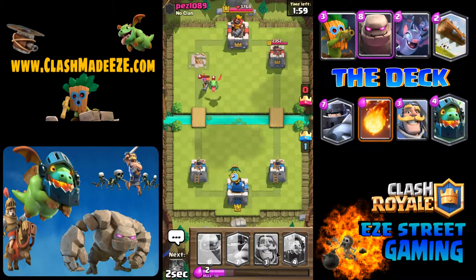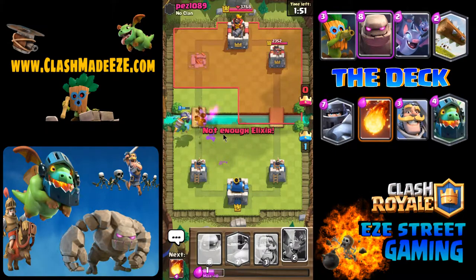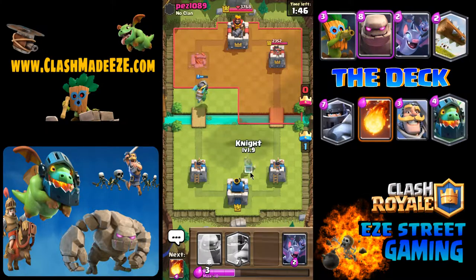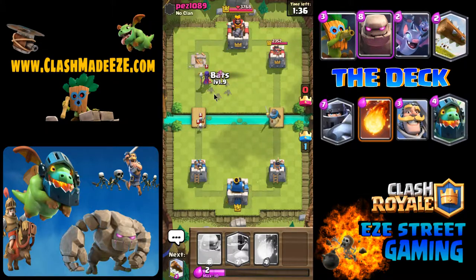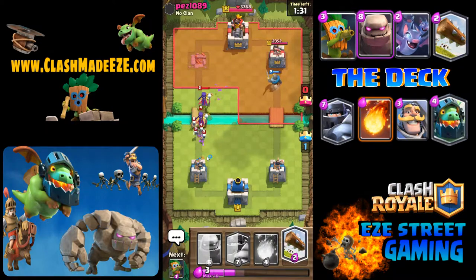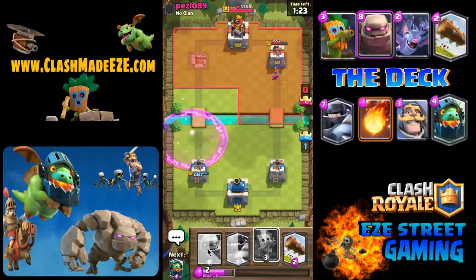The second use for the infernal dragon is: if I have a push going on the left lane, I will put him solo down in the right lane. What that does is force them to do something about the infernal dragon, and then you can play off that. You can see exactly what they commit to — if they commit a big card on it, you may be able to answer with a small card like the bats, and then you have the infernal dragon and the bats taking out a big card.